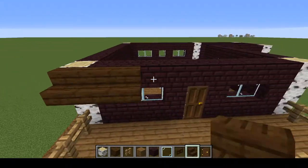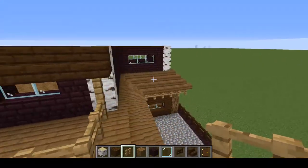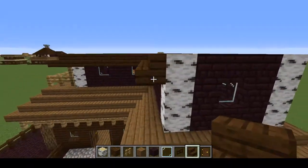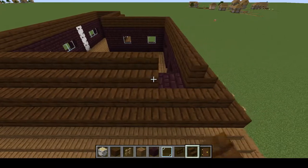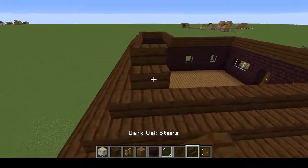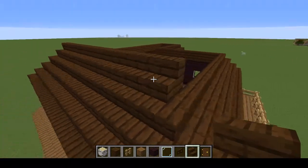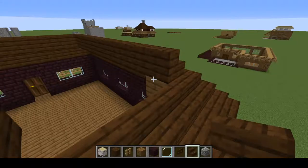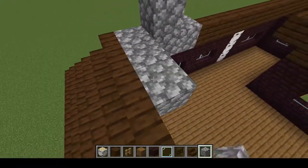Now let's move on to stairs to make a roof. The roof is going to be two blocks high. Put fences here and here, then proceed with stairs. It's going to take two more layers of stairs to finish up the roof. Leave three blocks of space for cobblestone — this is where we're going to build the chimney.